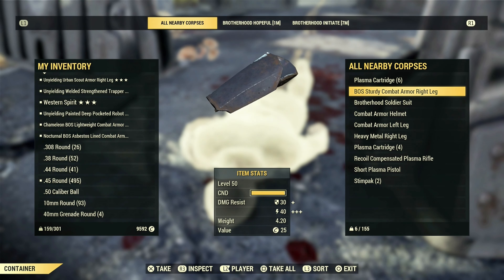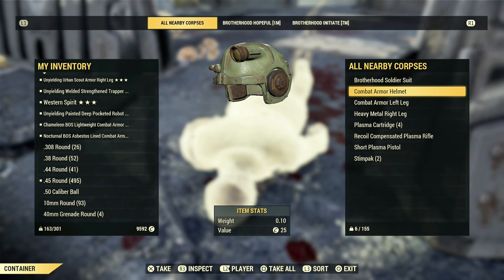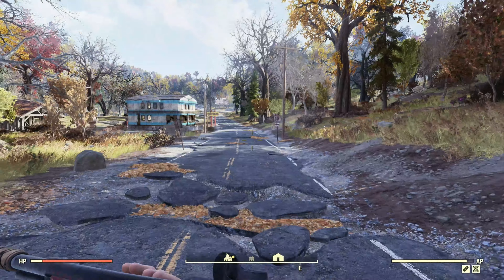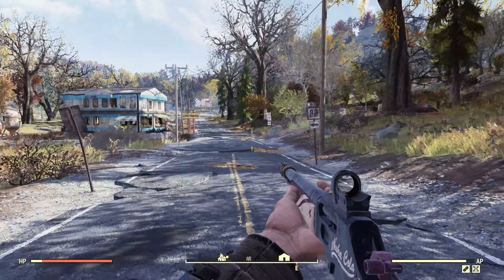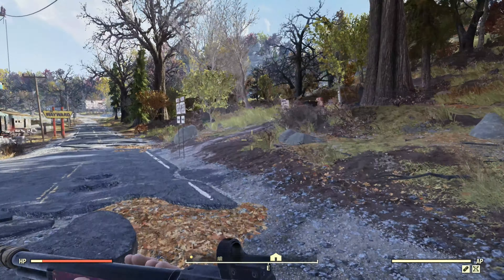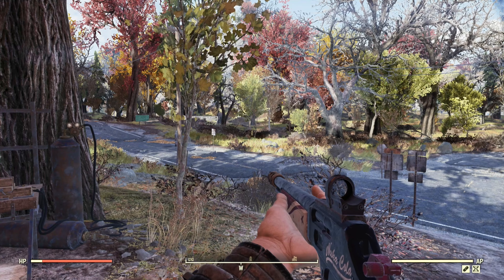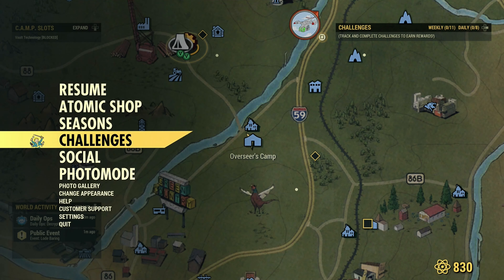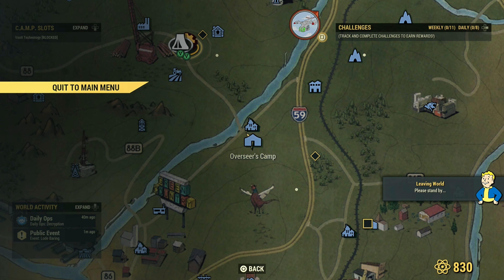Now I'll show you how to jump worlds and farm this location. Once you've looted everything, come back in this direction to the Overseer's Camp. Bear in mind everything around you, because we're going to server jump. Sometimes it puts you back in the same server — if the camp that was there before is still there, you're probably in the same world, so jump back out and into a new world and it should reset.